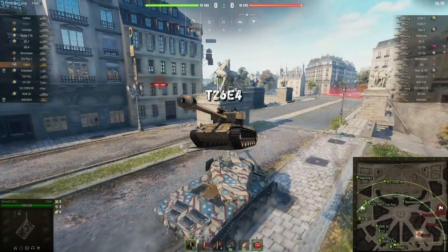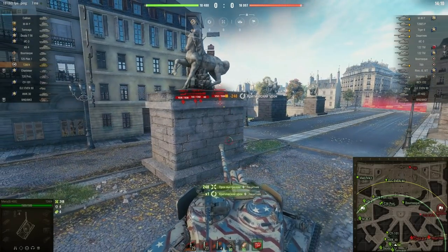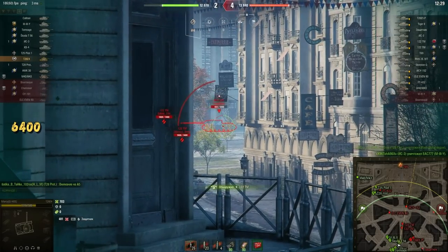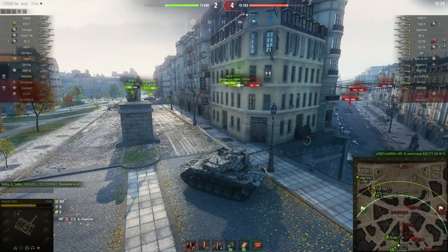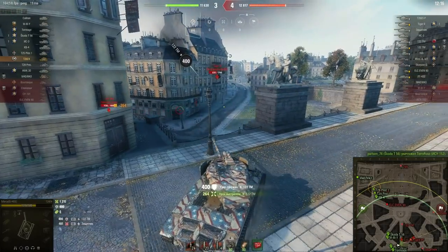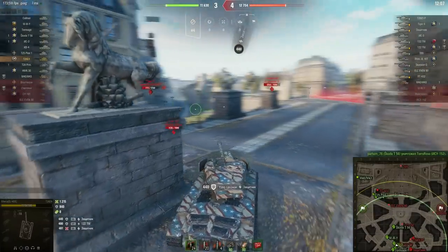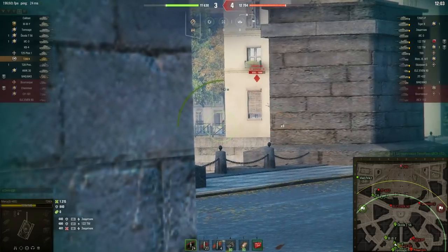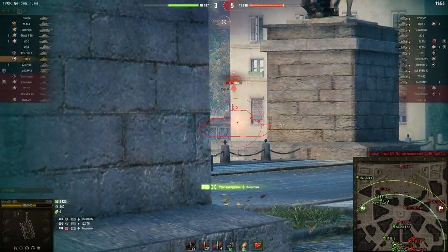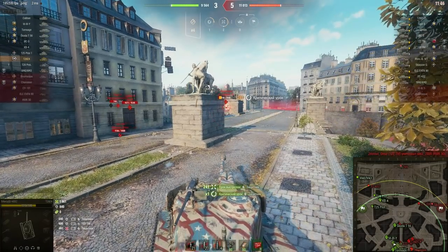In third place is the American medium tank T26E4 Super Pershing — a very interesting and unique tank. The first plus is its cost: compared to other tier 8 premiums, the T26E4 is really cheap at only 6400 gold. The second and most important plus is its frontal armor. Yes, it's random and you shouldn't rely on it all the time, but sometimes it works wonders — you can absorb a shell from the Object 704 without damage. Crucially, the T26E4 has limited matchmaking and never plays against tier 10 tanks — that's its third plus.